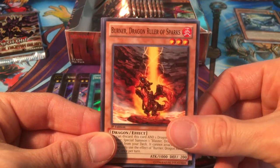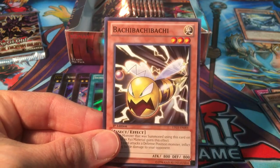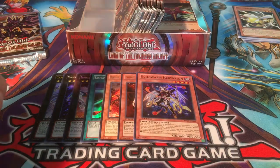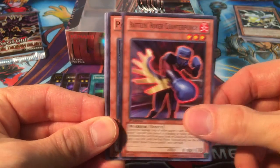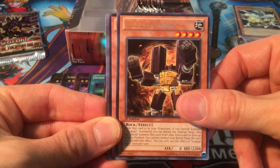I don't have a playset of Evil Swarm Kerykeion yet — I think I only have maybe one or two at most, but cool. Not a bad super to get. Still no Madolce Hootcake, but can't complain about everything. Burner, Dragon Ruler of Sparks. Battlin' Boxer Switchitter. Be grateful for what you got — and we got really good pulls out of this box.